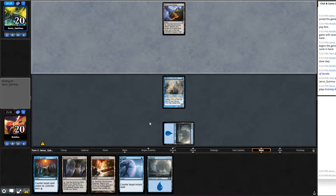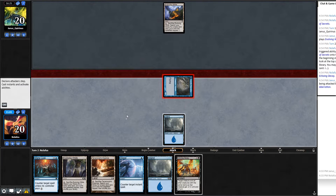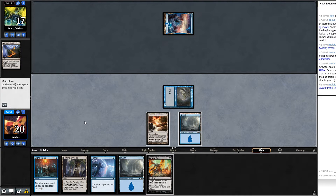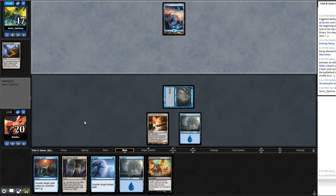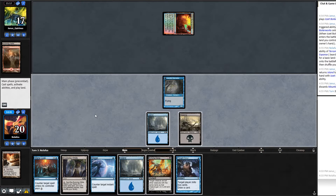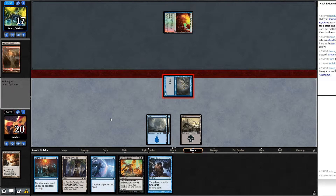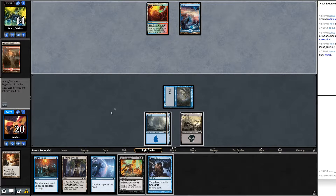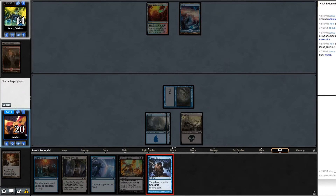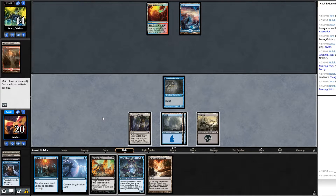Turn one Delver. They get Evolving Wilds. On upkeep reveal Echoing Decay — flip! Swing in for three, keep Dispel up, play Terramorphic Expanse. The only thing that kills an Insectile Aberration is Lightning Bolt and we can Dispel that. Looks like they just bounce Islands. Grab a swamp. Opponent has to discard — discards Mountain. Draw Thought Scour. Play island to have both Mana Leak and Dispel. Swing in. At their end step Thought Scour, draw Augur of Bolas.